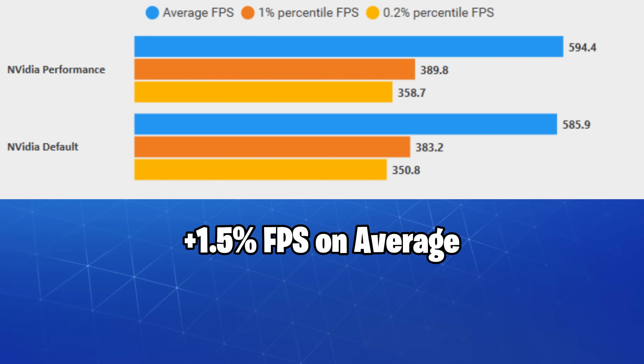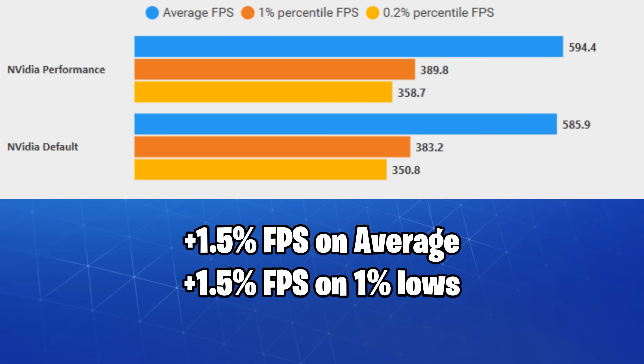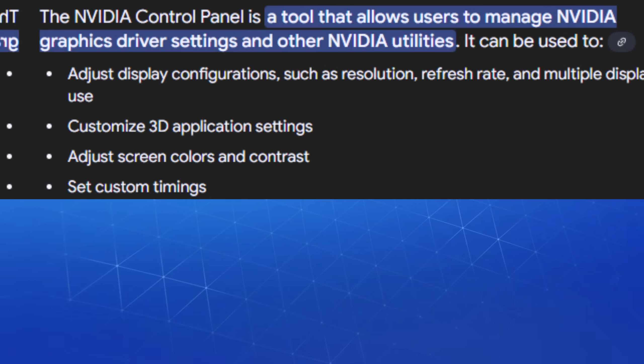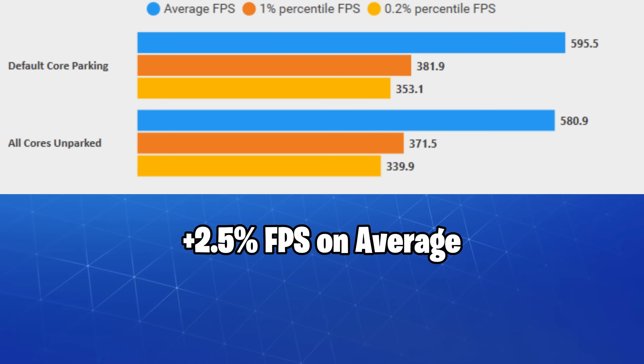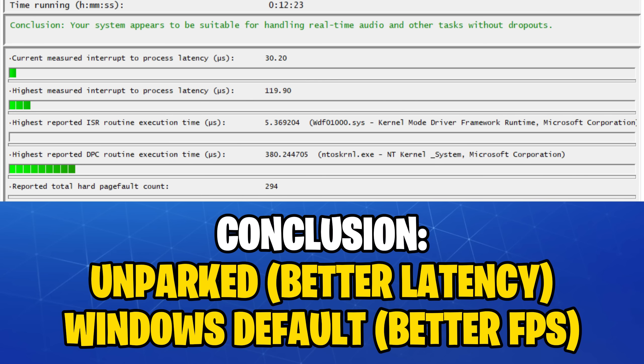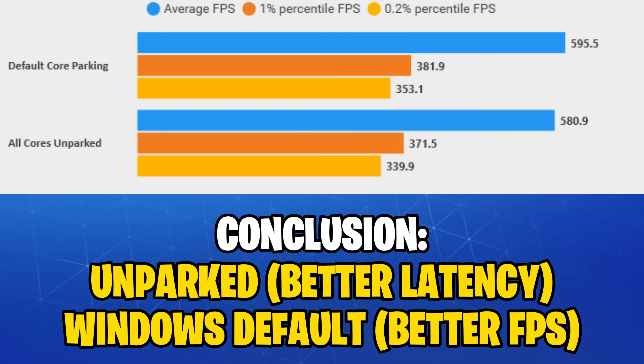Using the most common Nvidia Control Panel settings for performance, we got a 1.5% FPS boost on average and 2.2% on the 0.2% lows. Surprisingly, letting Windows manage core parking gave us a 2.5% FPS boost on average and 3.5% on the 0.2% lows.